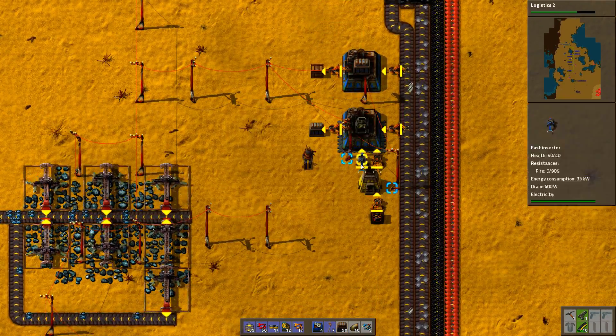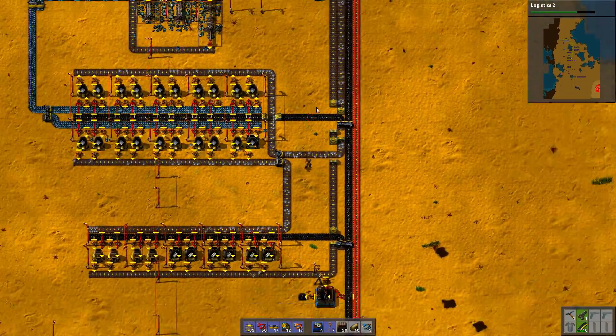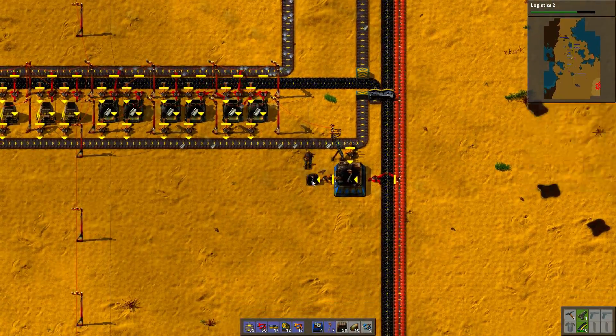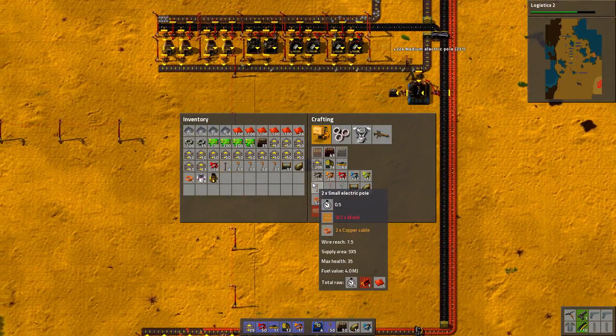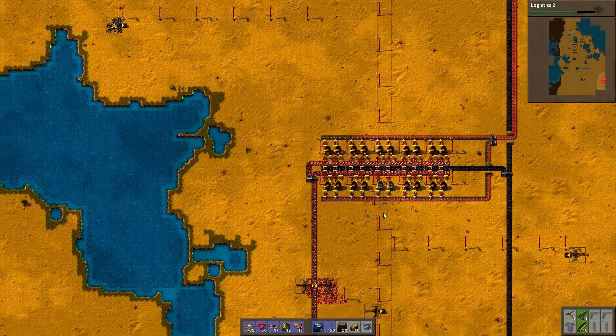Chests — that's missing for a simple reason that we don't have any stone. I'll just make one trip to get some stone. Okay, that's enough medium electric poles for now. Those should now go to obsolete chests, I guess.